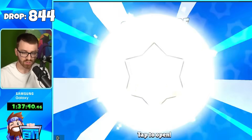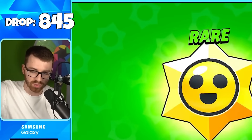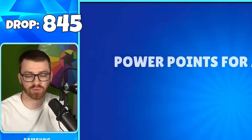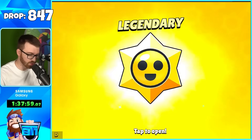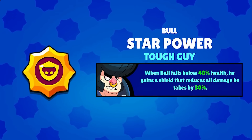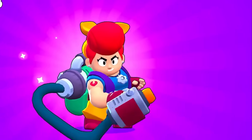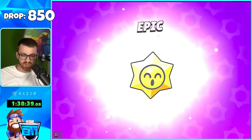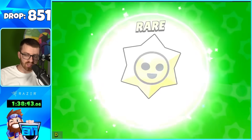Silver Justice skin — I like that one! I do think if I had more brawlers I wouldn't be getting as many duplicate skins. The game probably tries to even it out, but I have so few brawlers. Then a Legendary — star power Tough Guy! We go straight to a Mythic and get the Pam skin. That was actually an awesome pull.